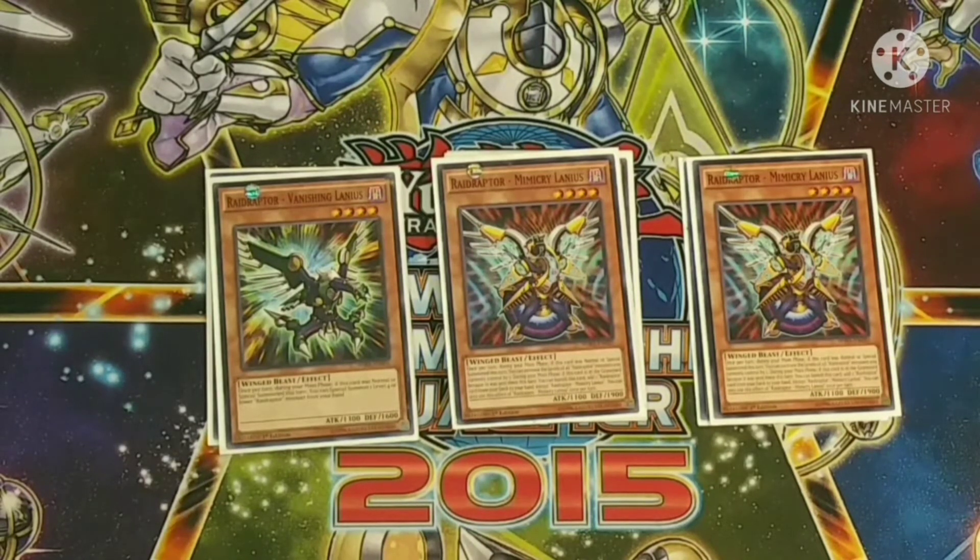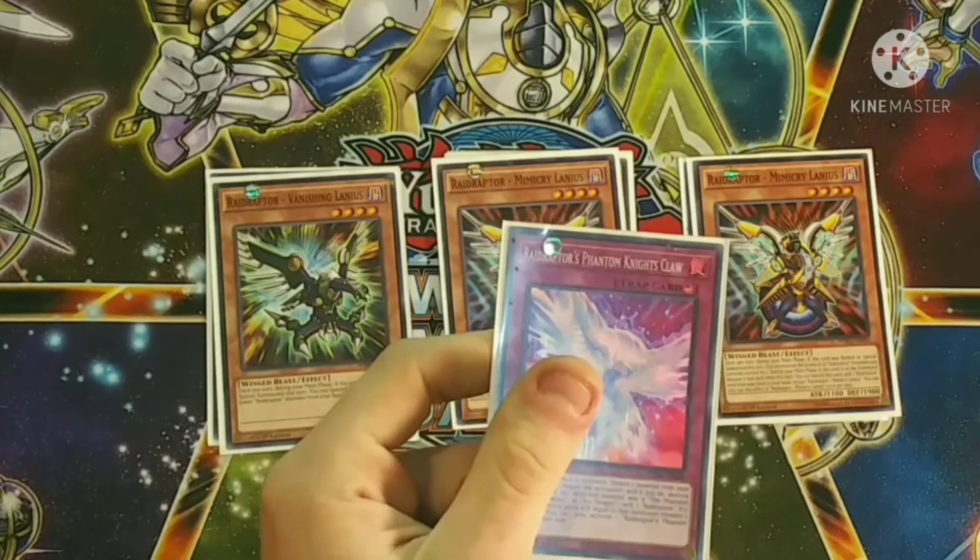We only play the even numbers so the odd level-up doesn't matter much. If this card is in your graveyard, you can banish it and get any Raid Raptor card — that can be your monsters, your Raid Raptor spells, or even your traps.